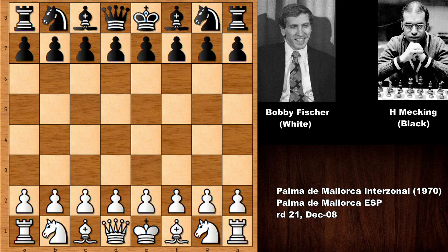Hello everyone and welcome back to another very exciting and must-see notable chess game of Bobby Fischer. In this chess game, Fischer had the white pieces and his opponent was Henrik Meking. Meking was known as a very talented chess player, a chess prodigy, and a very strong player in the 1970s. He was from Brazil and was a chess grandmaster. Let's see what happened in this chess game.